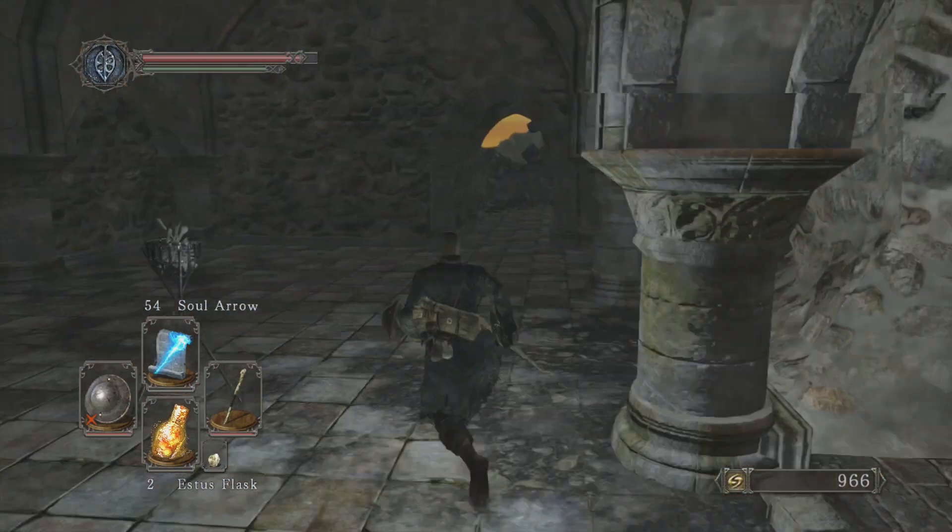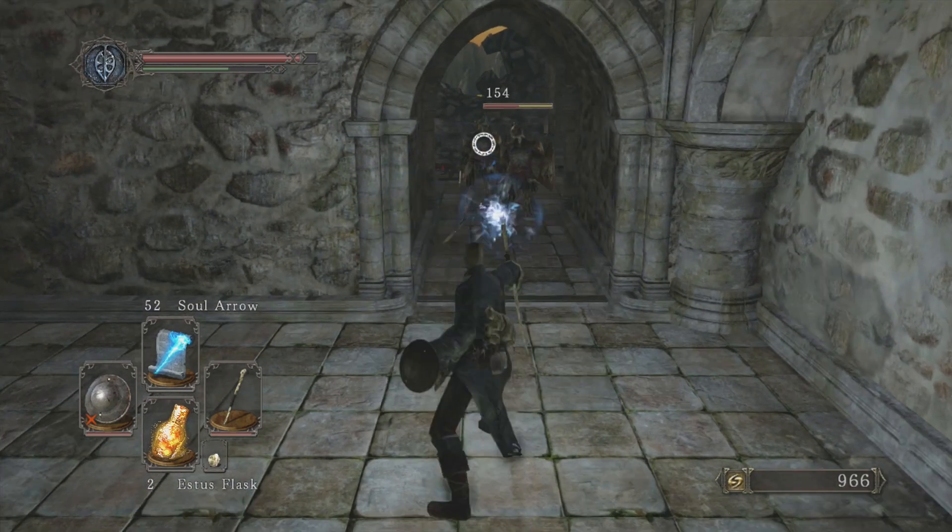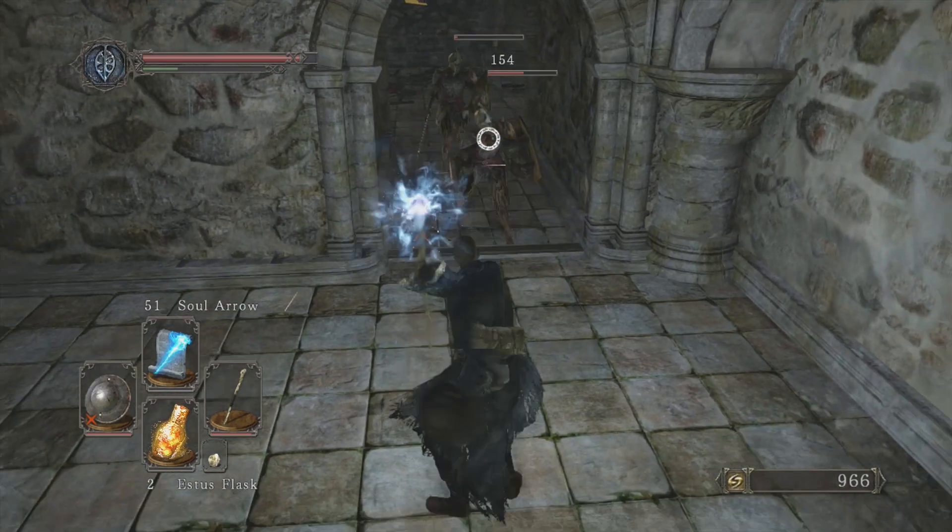So we're going to use a buckler because it is far easier to parry him with this than with anything else in the game — at least anything else available to us at this moment in time.